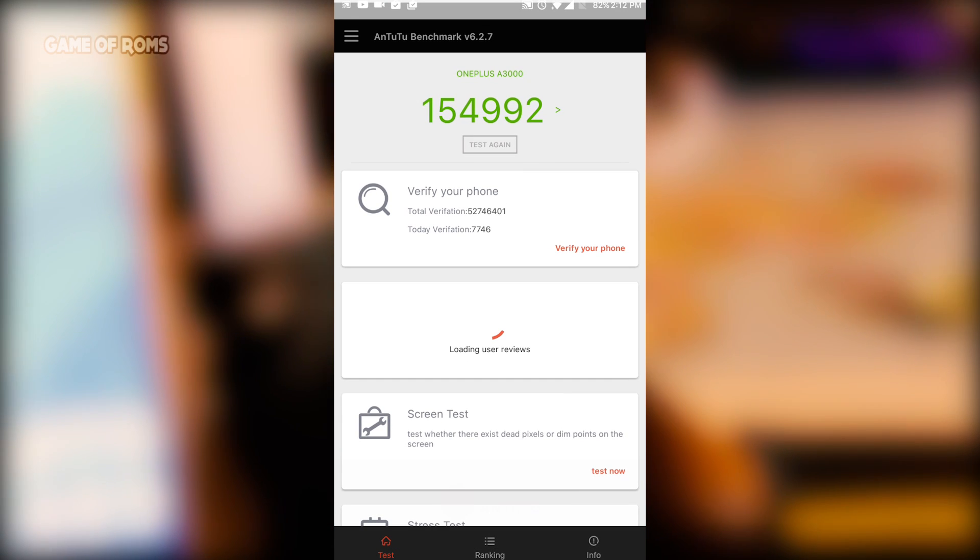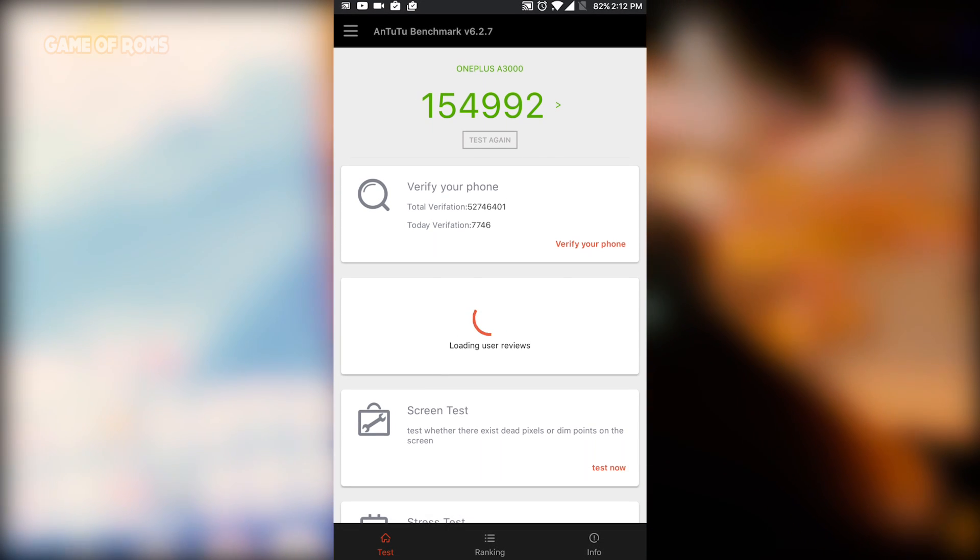If you're into benchmarks, here is the AnTuTu benchmark score. Unfortunately there is no OTA updates and there is no Google Assistant. One more thing I'd like to add is Wi-Fi quality — many guys are complaining about OxygenOS 4.0 having weak Wi-Fi signal.